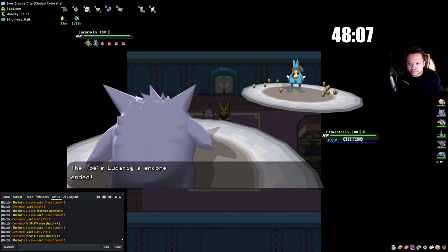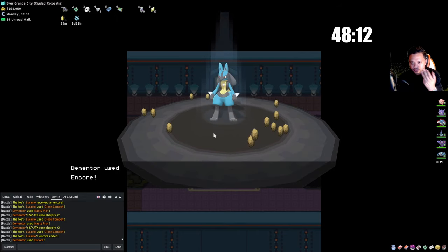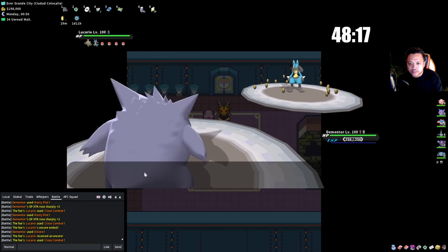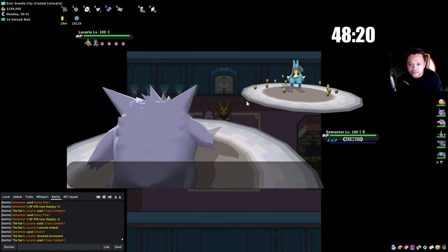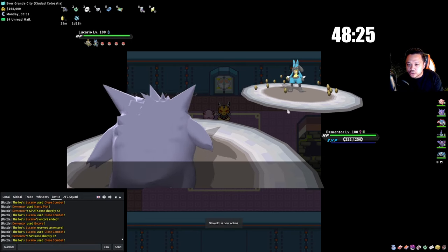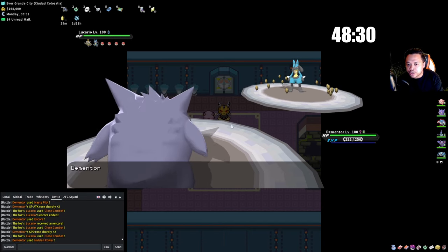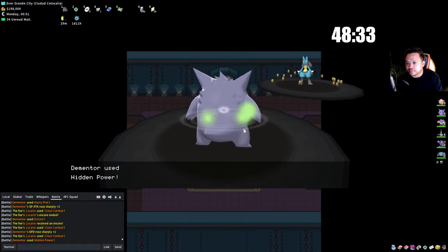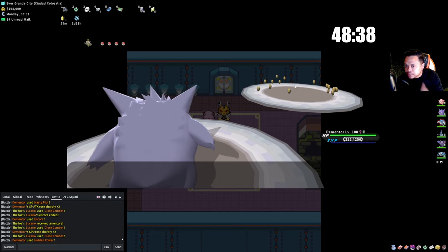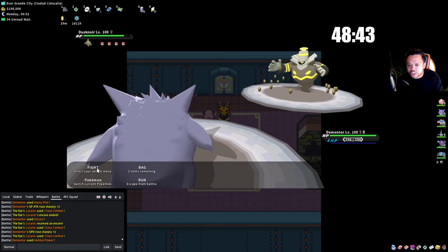He died — no Focus Sash this time, but sometimes they do have one. Now I just Shadow Ball the rest. +4 should be enough for Zoroark as well. Like the other Dusknoir — in a lot of cases when you're full HP they don't use the priority move. The NPCs are getting smart: when this Gengar strategy was first implemented, they used to just stay in after Encore.